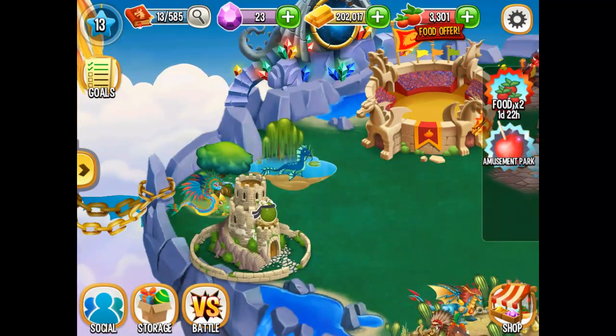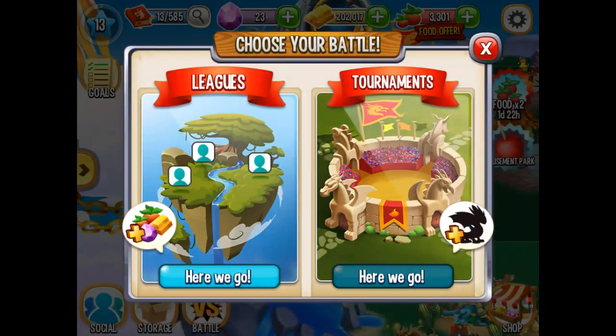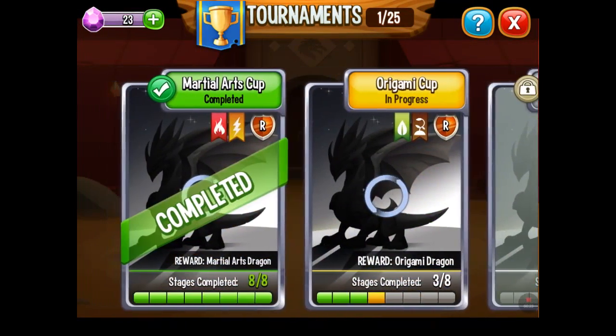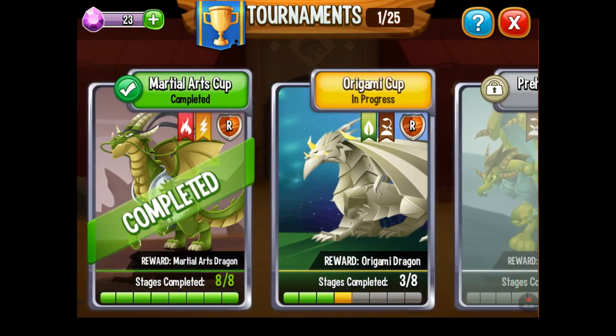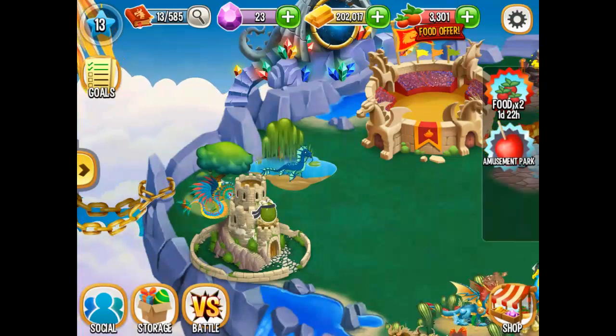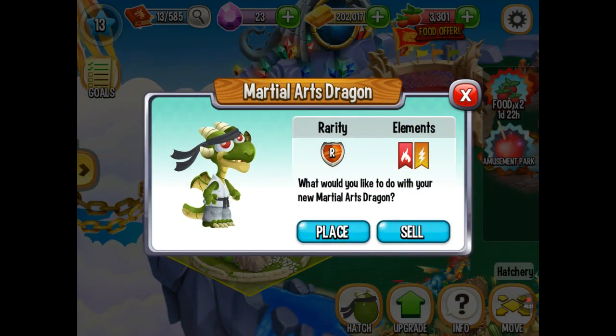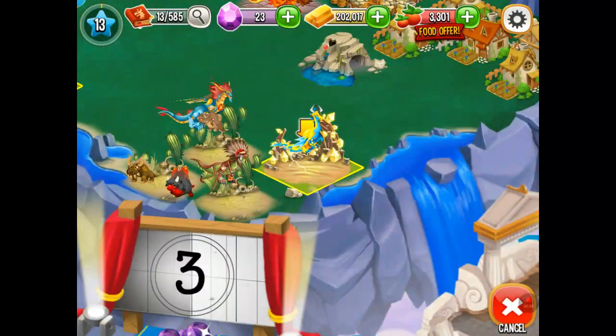I got this dragon in the hatchery — it's a new one. I got him from the tournament. Whenever you complete one of these cuffs, you get the dragon. That's what he looks like right now. That's a rare one.